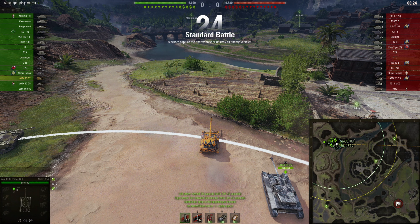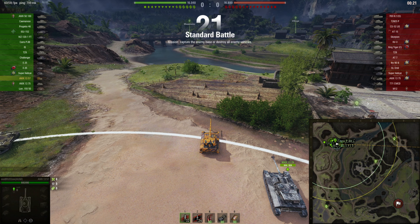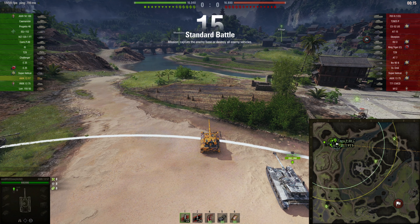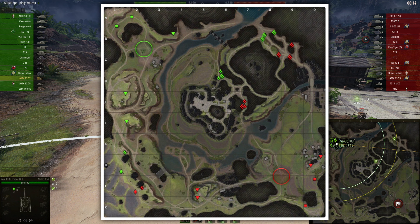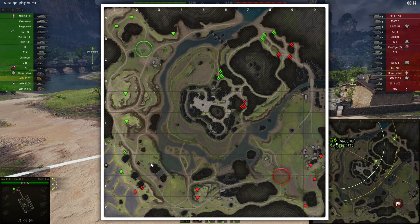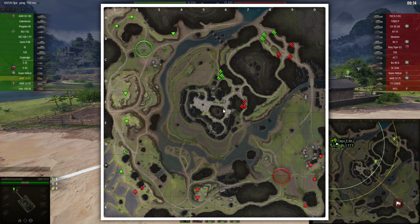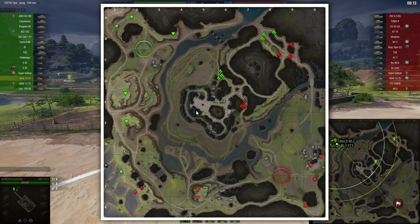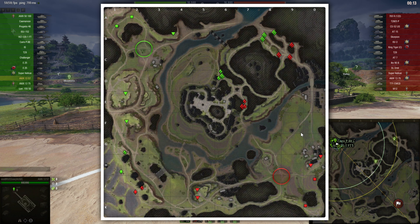Second game in the AMX 1357 — let's take a look at the map. Spawning on Pearl River in the north, with a light tank you have several options: play down in the south, or play aggressively and try to win the little town in the center, which lets you spot the entire southern side. It's a very beneficial position but also very risky gameplay — you really have to assess whether it's a real option at the beginning of the game.